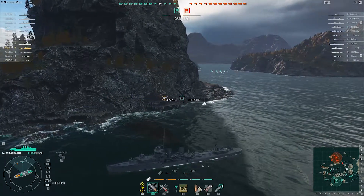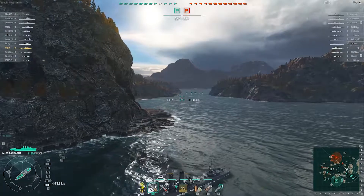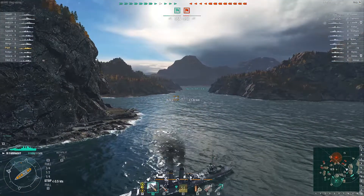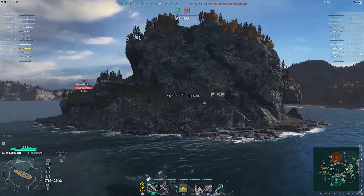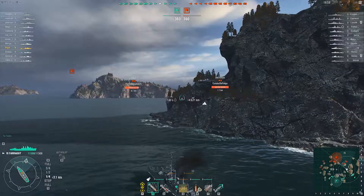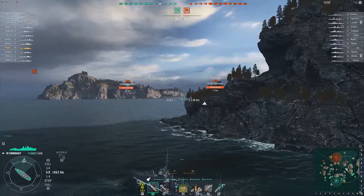On this map, there is a large outcrop of rock that looks like a lion's head, and it is super good for sneaking around. It lets you keep an eye on B, which would be the center of the map in a domination game, or look down the channel to see who's coming down the eastern channel. You can monitor the approaches to the eastern channel — it's a fairly good spotting area.